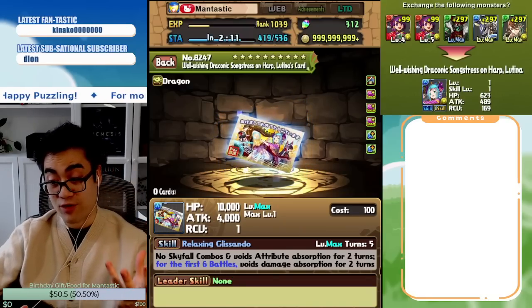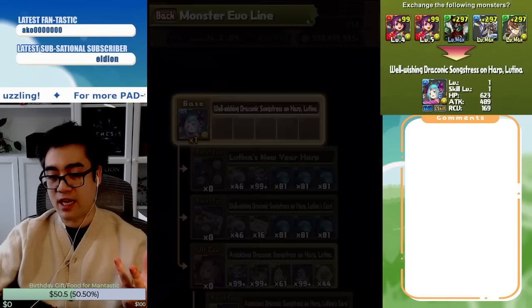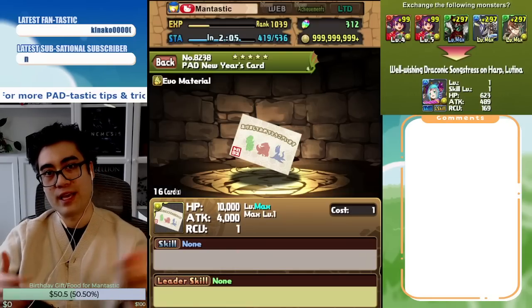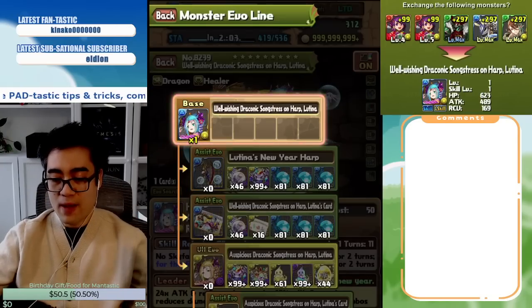So those two weapons are pretty great. Make sure you obviously stack up large numbers of these Pad New Year's cards from the Monster Point Shop, so in case you need to evolve, unevolve, or switch forms. But at the same time, her Light Dark Form is an incredible cleric.